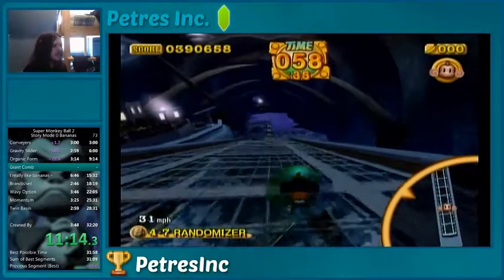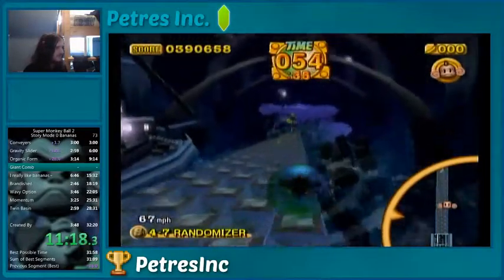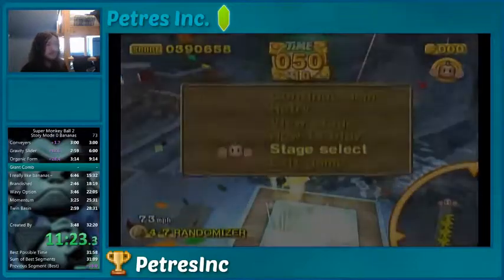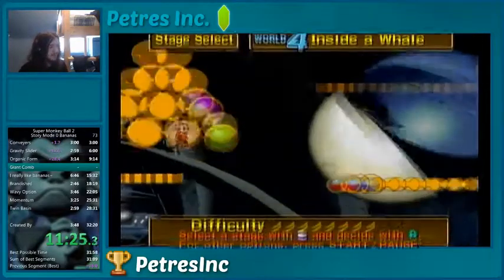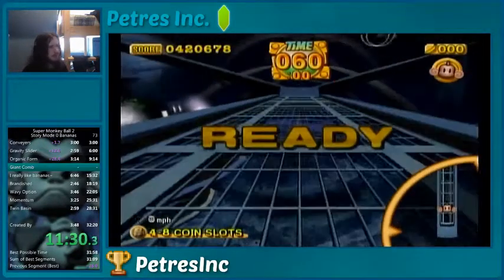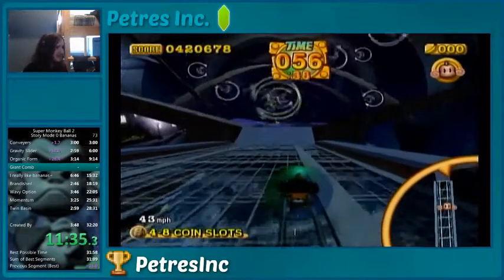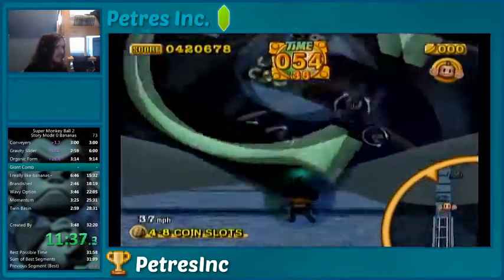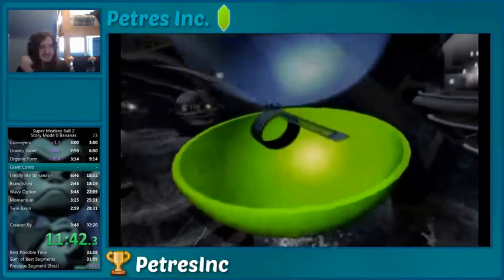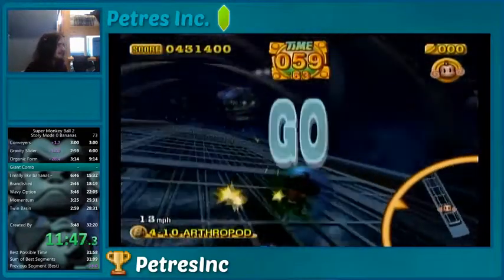That is the 50 randomizer. Before that strat existed, everyone would get 49s on that stage, which is like 0.3 slower than what I just got. And funny thing about that strat is I actually invented it. So yeah, that's the one strat that I have my name on in this game. I'm pretty proud of it — saves 0.3 over everything else in its consistency. I just call it 50 randomizer, though, because that's what you get on the timer. A lot of strats are called by the time you get on the timer.